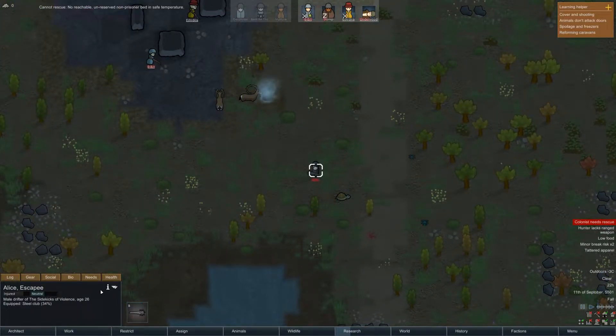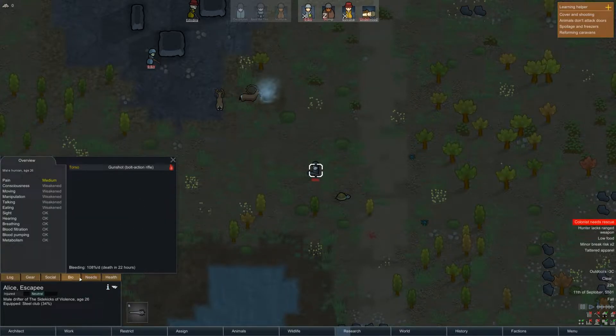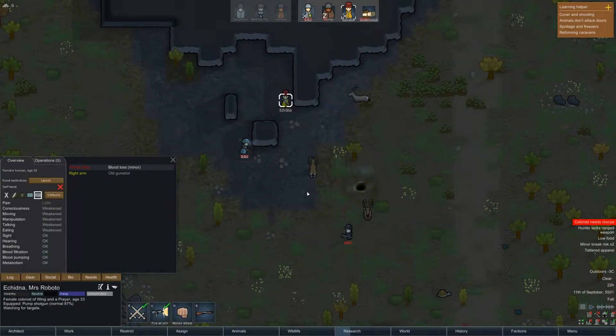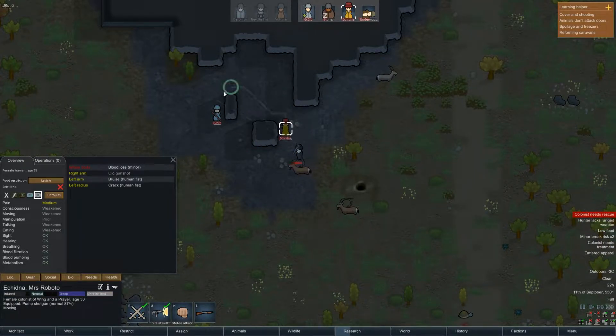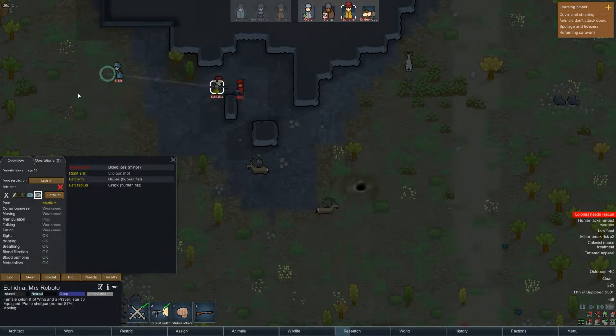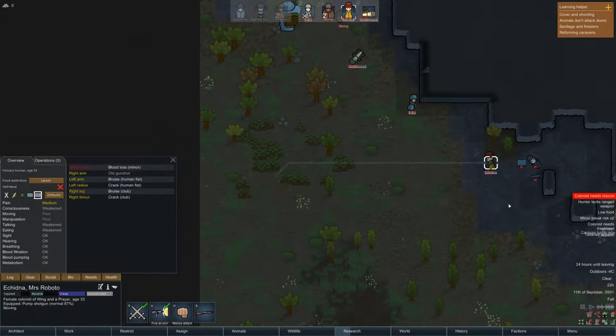Here they come. They've already been hit and taken a lot of damage. They've got a pretty good mining skill, but that doesn't make them good enough. Torso death in 22 hours already. Wow. Alright, Echidna, you're going to charge. I need to move down. 8-bit, retreat. Run away.